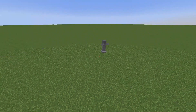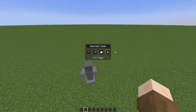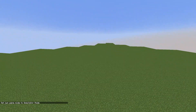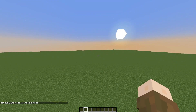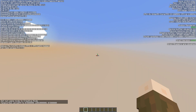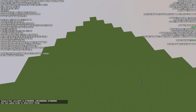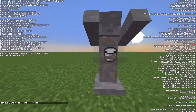Basically — let me get out to spectator — it's a wandering trader with an armor stand following it. So it's a wandering trader with an armor stand following it, which has the texture on it. The wandering trader takes the coordinates.